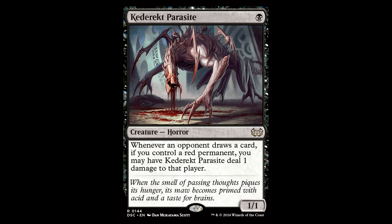And of course, the Cataract Parasite. This guy is one black mana for a creature horror — it's a 1/1. Whenever an opponent draws a card, if you control a red permanent, you may have this guy deal 1 damage to that player. This little banger from Alara was down from $15, now it's about $4.